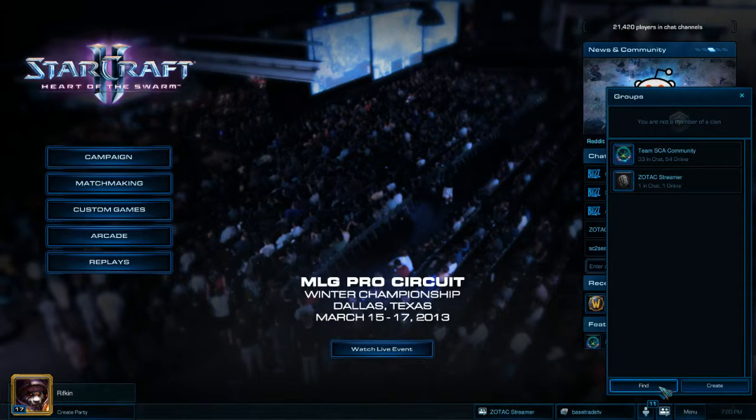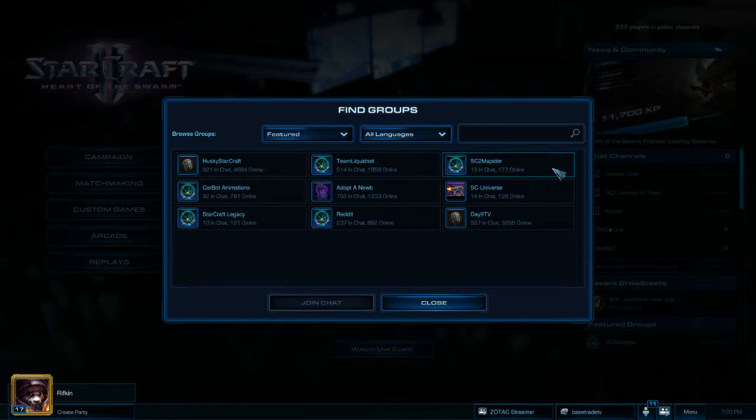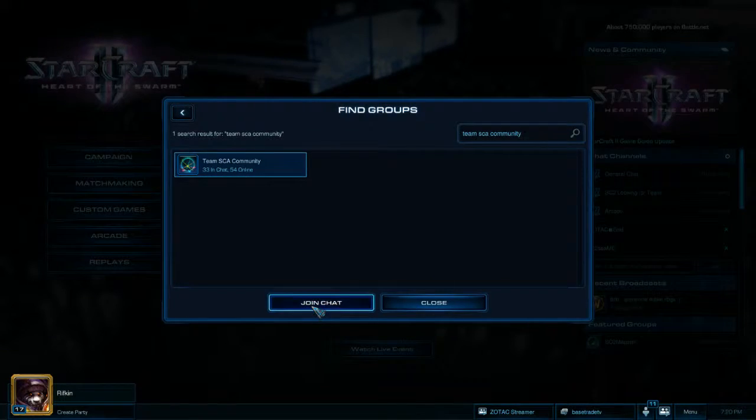Just click on this. To find the group you want to join, you can find the popular groups, or if you're looking for a specific one, put in the name of the group and just search it. There it is. Join chat.